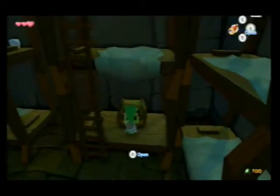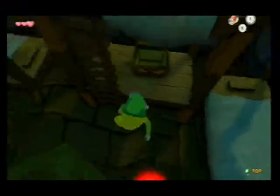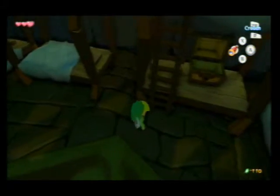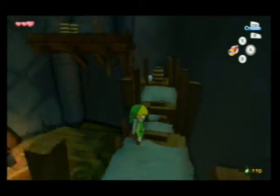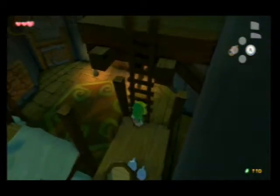There's a chest over here and we get a yellow ruby — not too shabby. So we head up the ladders here and do a little bit of parkour.